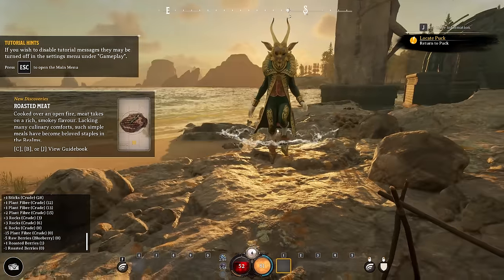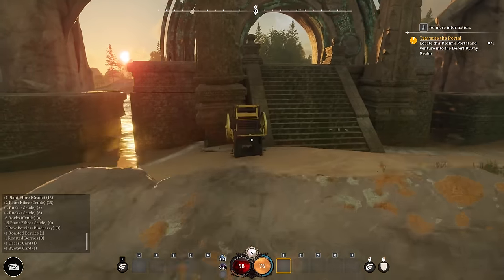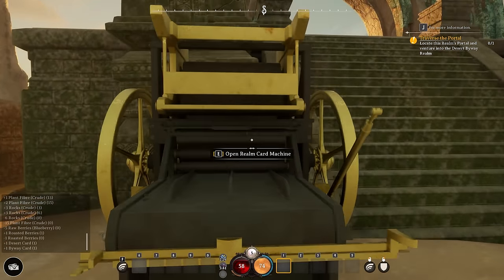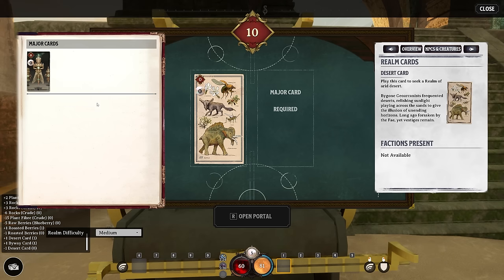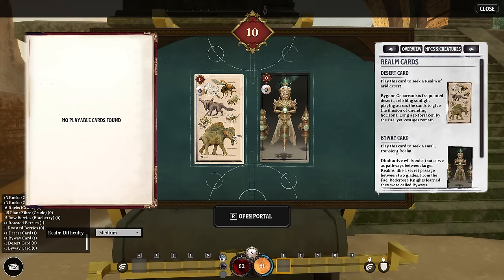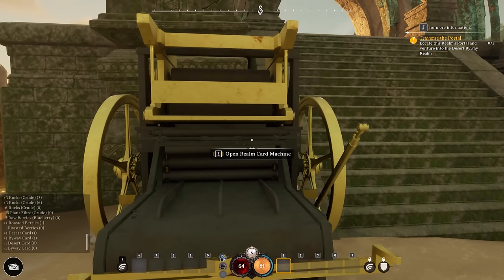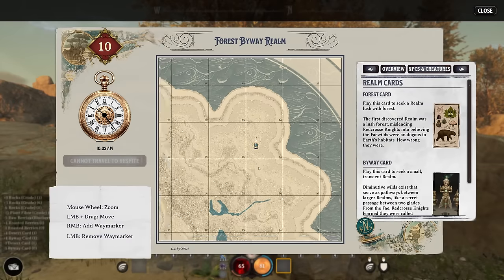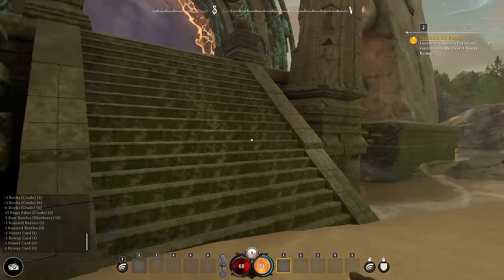Now it says return to Puck, and he's saying good job, you're done with this place — go to the next area. We use realm cards again, this time a desert card so you can see what a desert biome looks like, with another byway card, which means it's going to be a small transient realm. Worth noting: this realm is very, very small. Later we'll find much bigger realms, but these tutorial sections are transient realms.